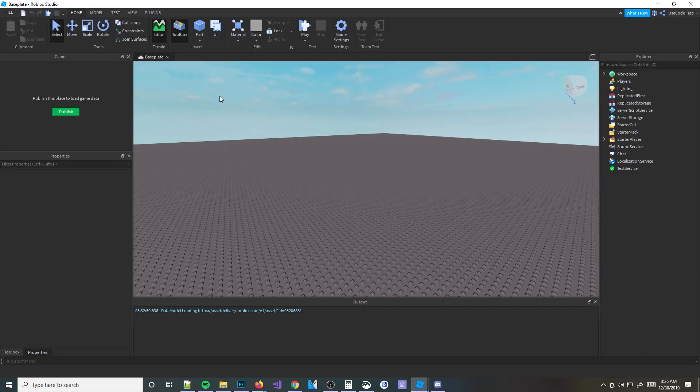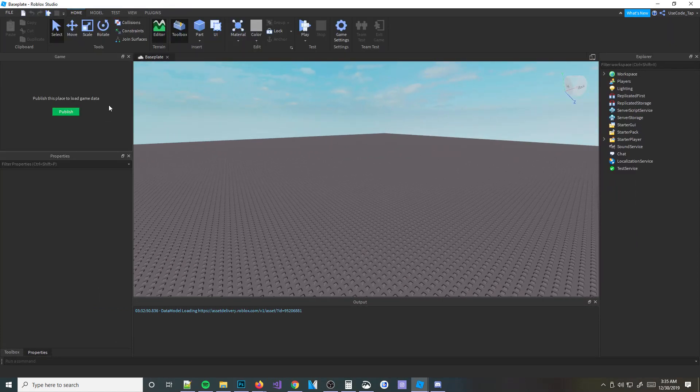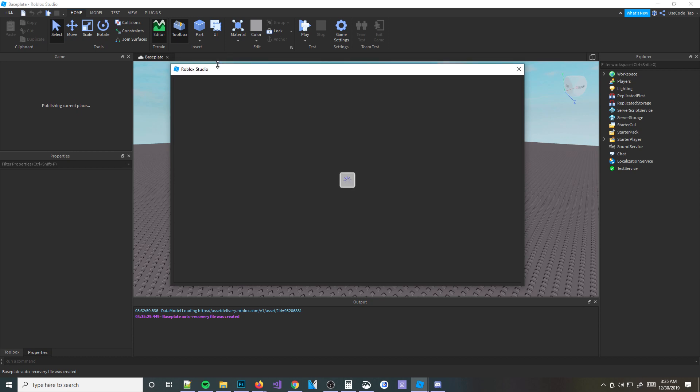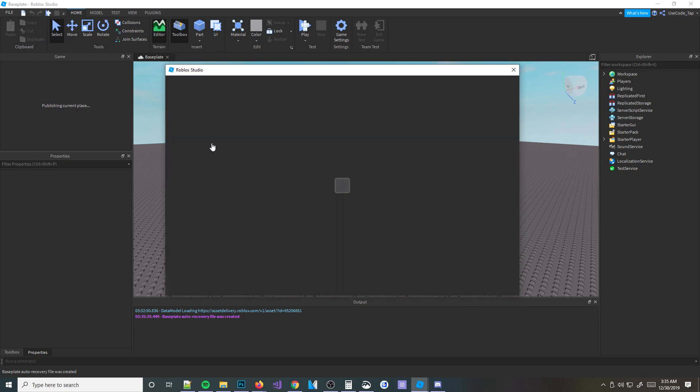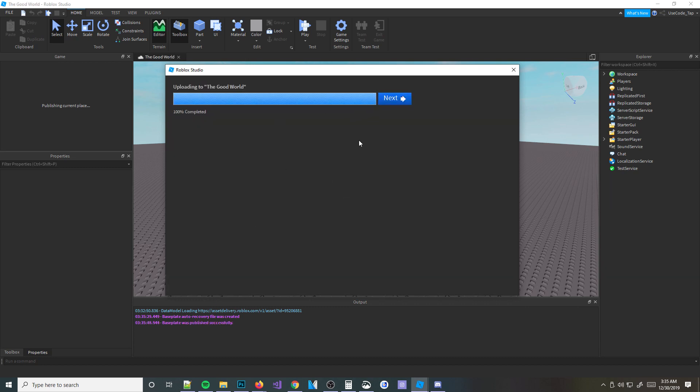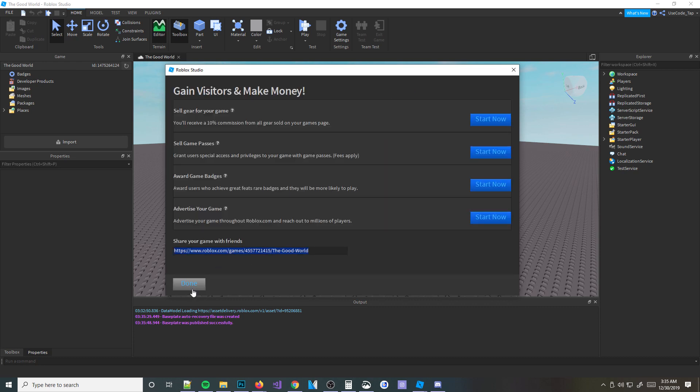Before you're actually able to teleport from place to place, you need to have an actual published game. So let me go ahead and publish this game. I'm going to go up here to File, Publish to Roblox. I'm going to name it the Good World. And it'll create the place — now it's on Roblox. I'll hit Next and then Done.